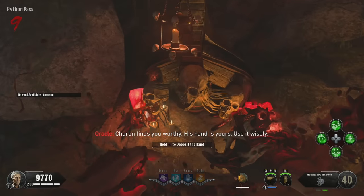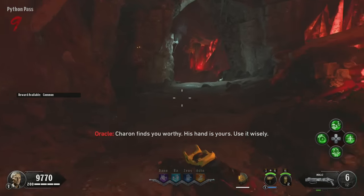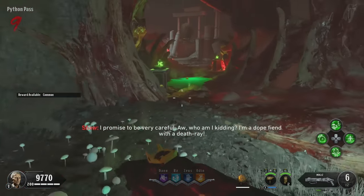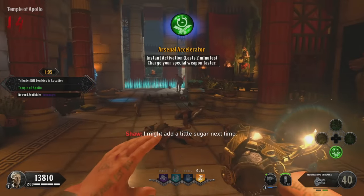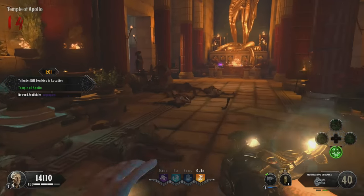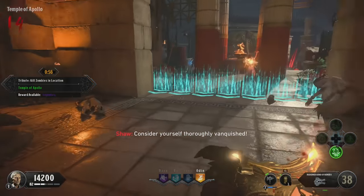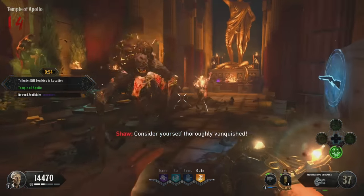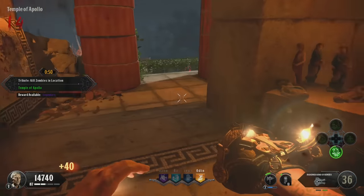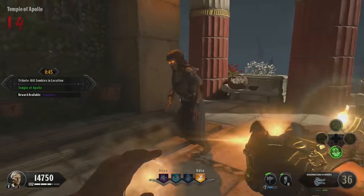At this point, you have all four redeemed gauntlets. You're well on the way to getting started with the Easter egg, or just tearing through some rounds because all of these things are really strong. You can also get a bunch of max ammos from the Oracle in this game, so even though the ammo on these things seems fairly low, you can supplement it by doing those tribute challenges. Hopefully this has been a useful guide. Thanks for watching - drop a like if you've enjoyed it, and I'll see you soon in more Ancient Evil or Black Ops 4 Zombies videos.